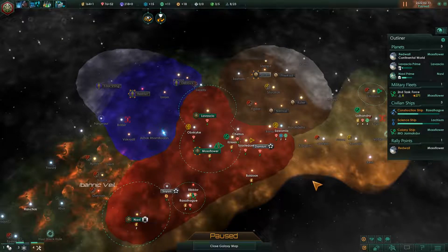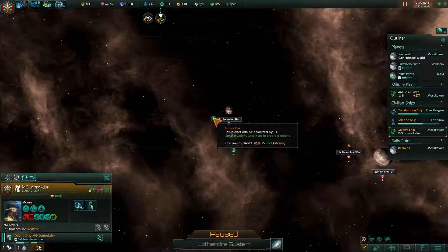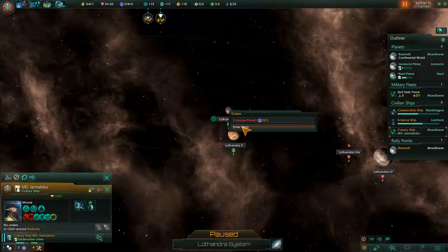Hello and welcome, this is Mouse Gunner and we're back with some more Stellaris, returning to Redwall Abbey. I just popped out a colony ship and I'm going to go ahead and send that over into this system. We're going to colonize this world here.